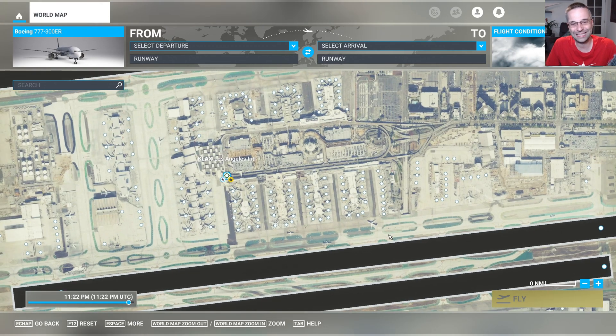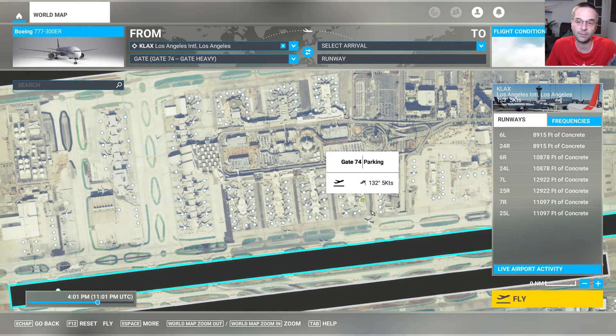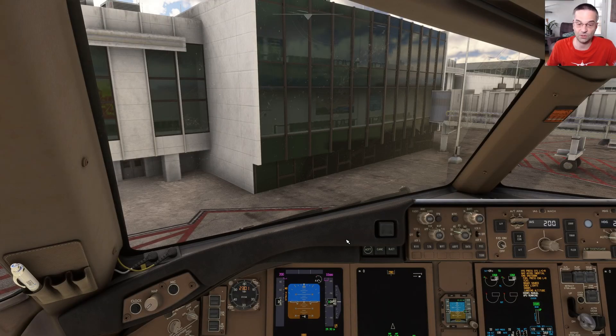We're going to be starting from a gate today and since the 777 is a wide-body airplane you should in theory pick a heavy gate from whatever airport you're starting from, although I found that you can make medium gates work in a pinch as well. When you load in, if this is your first time flying the plane it's going to start in what amounts to a turnaround state with a bunch of things already set up for you. This is actually a somewhat realistic setup for when the pilots show up in the real plane, so we're going to leave it as is and start our pre-flight from here.